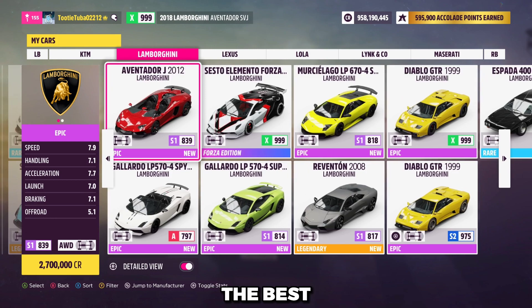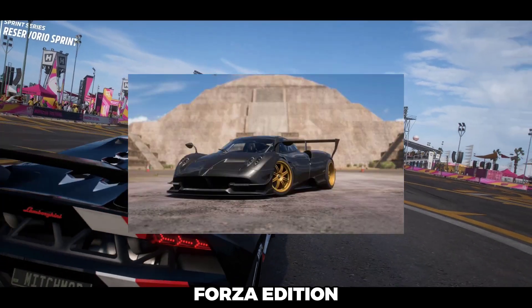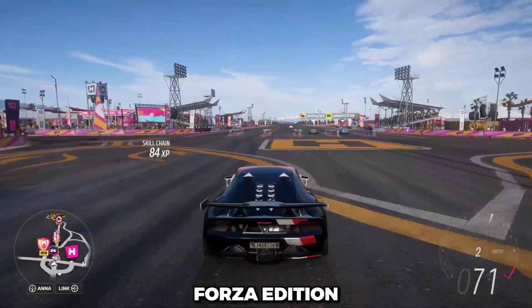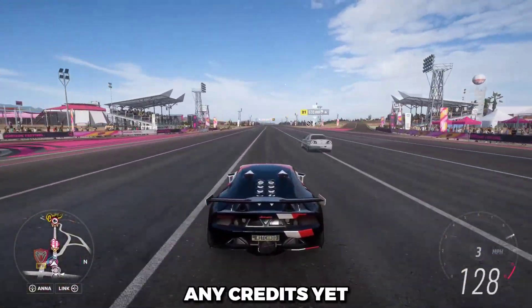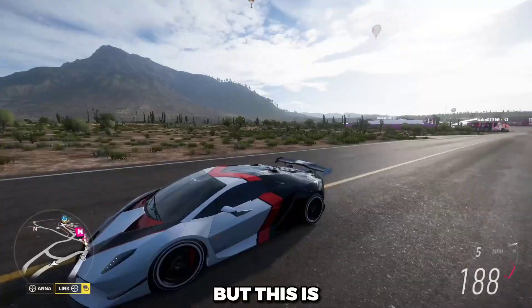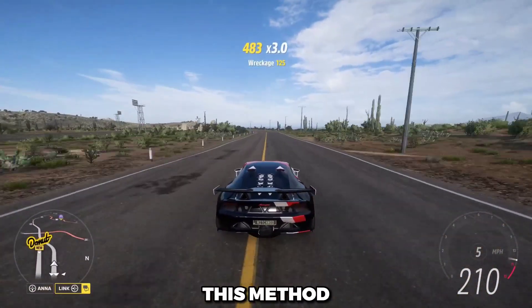Like most money methods or glitches, the best car in the game is always going to be the Lambo Sesto Elemento Forza Edition. However, there are some other good options, such as the Bugatti Huara BC Forza Edition or the Mercedes AMG CLK GTR Forza Edition. If you don't have any credits yet, you can pretty much use any car in the game until you make more money, but these are the end goal cars to maximize your profit from this method.